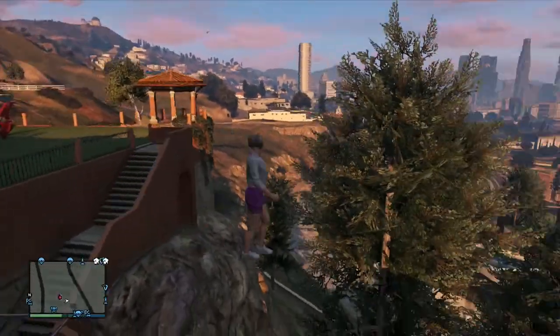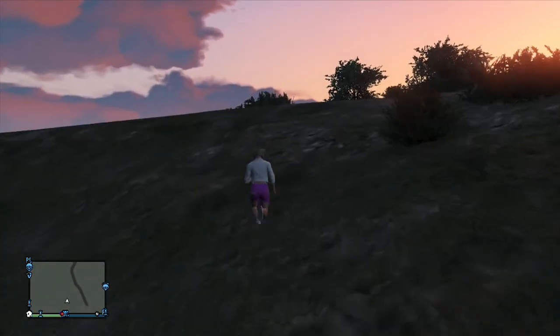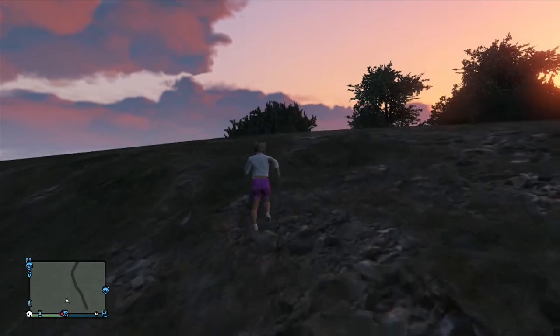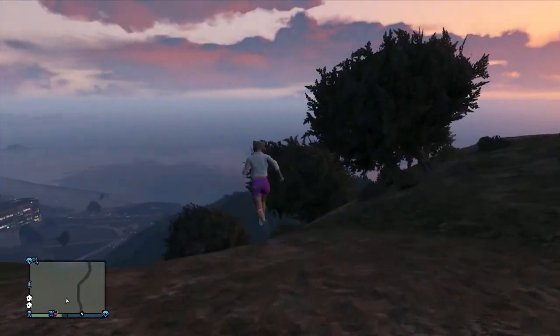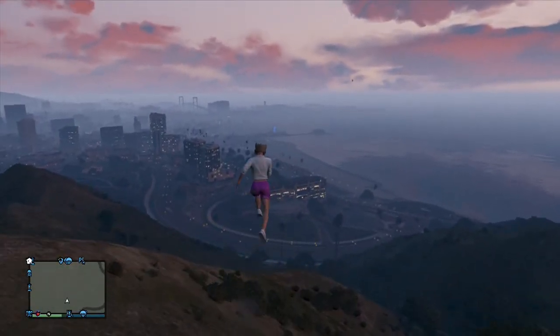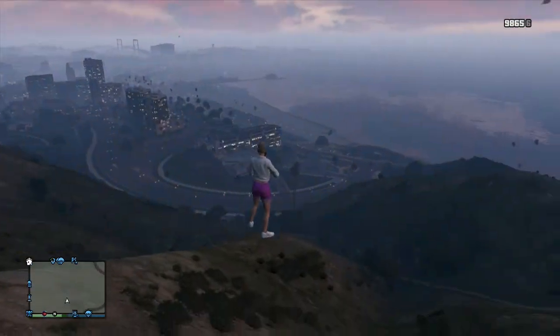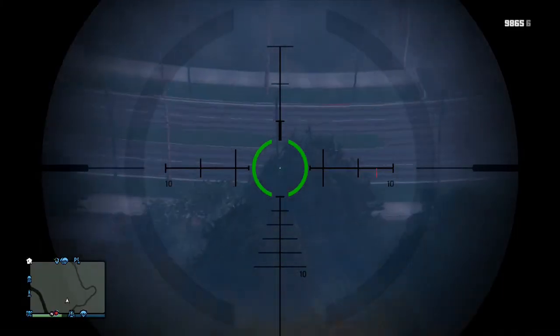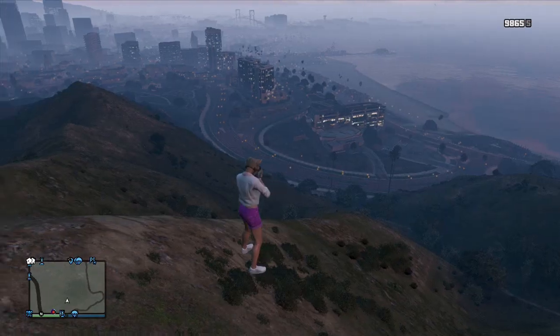If you want to get higher up in the air, make sure to just run towards a hillside or a mountain, run up the hillside, and once you're at the top of the mountain just run straight out into the air and you'll be high up. If you want to quit this glitch, just jump — but make sure your feet are on the ground, not up in the air, because you can't jump when you're up in the air.